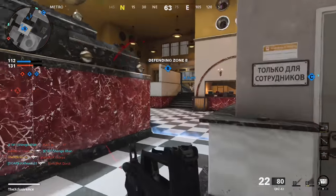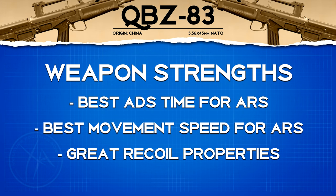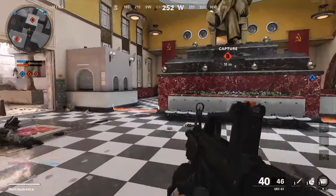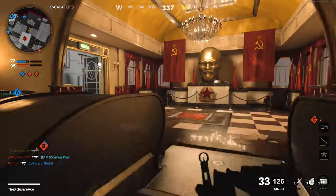That covers the basic stats of the QBZ-83. Moving into strengths and weaknesses: on the strengths side, it's got the best aim down sight time and best movement speed out of all the assault rifles, making it kind of a hybrid with an SMG, while still maintaining really good recoil properties. As for weaknesses, it has the worst hipfire in the assault rifle category, and it does have an above-average time to kill — it kills a little on the slow side compared to guns like the AK-47. That's honestly the only thing holding it back from being the best assault rifle in the game.